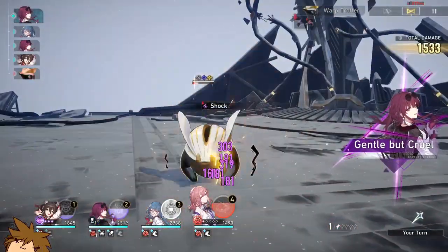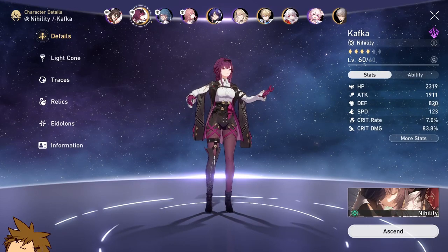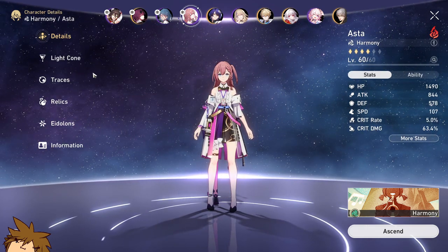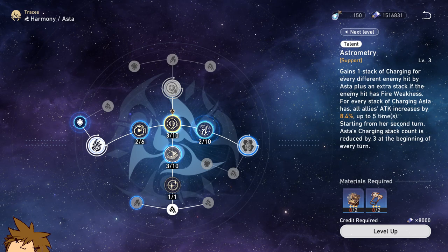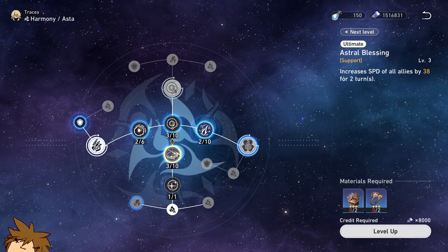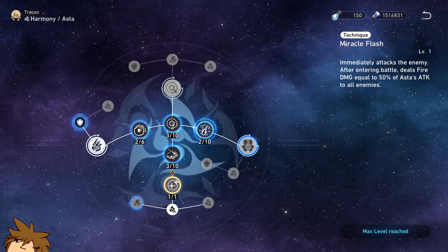So after you get Asta, this is where it gets interesting. Asta is a character you get to choose whether or not to build, and personally I think she is one of the best free characters they give you. A good Asta will take some time to build, obviously, but the initial build can be very beneficial. Her ultimate speeds up your characters, which is absolutely a massive part of the game, and when you use her skill you give extra attack to your party members, up to 5 stacks.